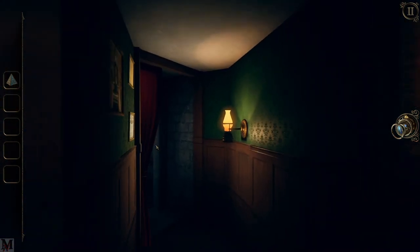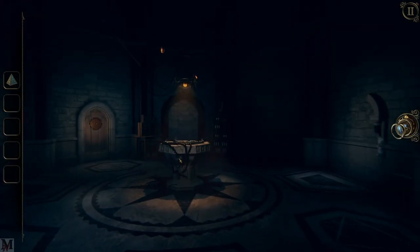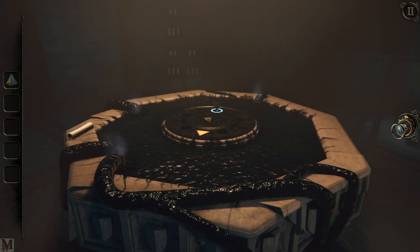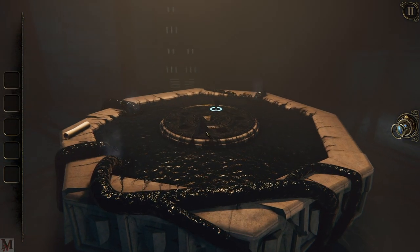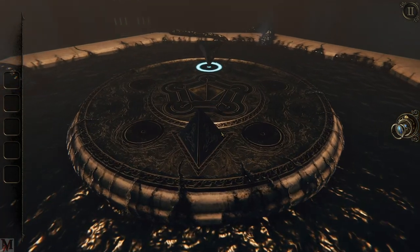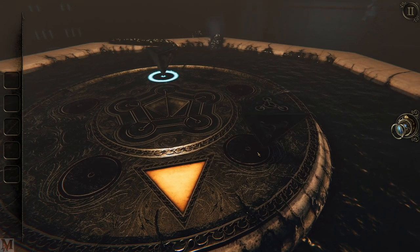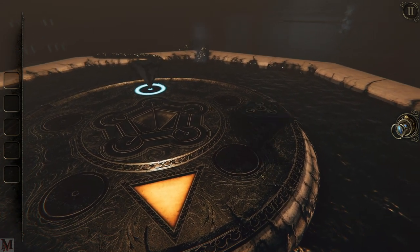I'm assuming we just need to go here. Maybe it's because this is the starting of this pathway that it brought us back. So now we have to go back here — we have to put our etched pyramid in here and have it spin for us. Spin, baby, spin!